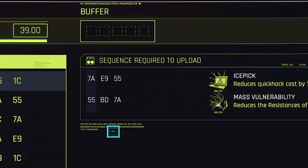So, sequences — how do they work? What you want to be looking for is whether the end of one sequence is the beginning of another sequence. In this case, both of them actually line up. So I can start with Ice Pick, and if I end on 55, the beginning of the Mass Vulnerabilities sequence — which also starts with 55 — will already be selected. Then all I have to click is BD, and 7A, and that lines up with my buffer of five.